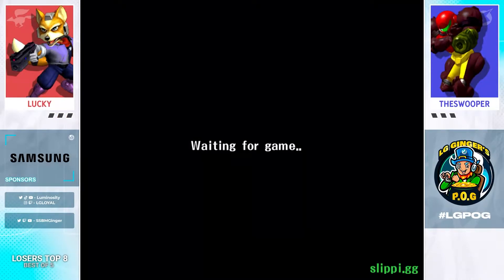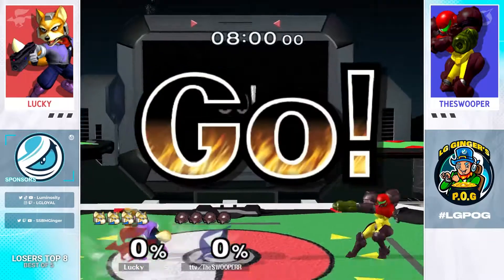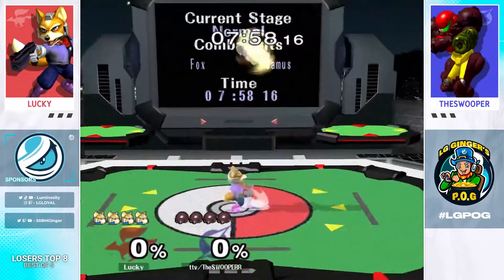The more traditional pick to start is Battlefield, but with no FD, what does Samus take off? Probably Yoshi's and Battlefield. That makes a lot of sense. They're definitely starting Stadium. This makes so much sense now that I finally just thought about it.